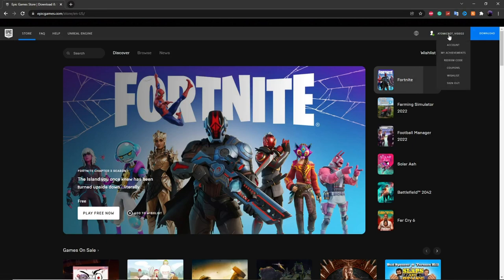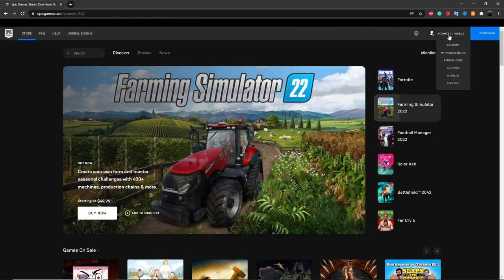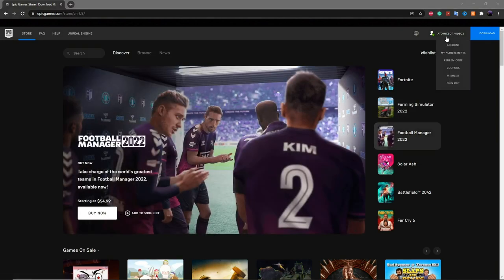Once you've created your second Fortnite account it should log in and show the username of your second account up here — mine's called atomic bot video 2. This is the account we're using to make our lobby bot today.